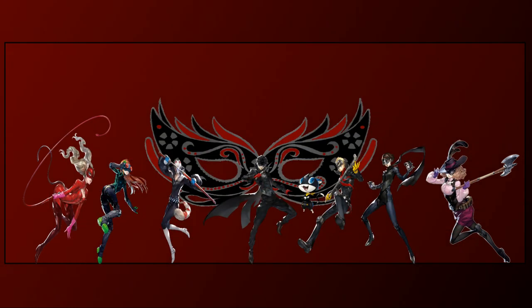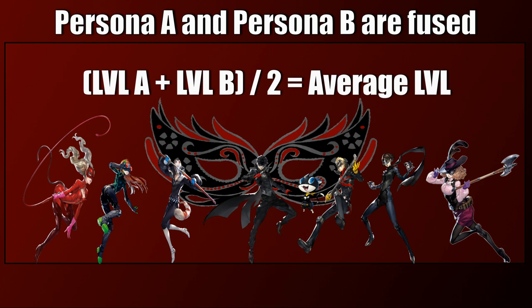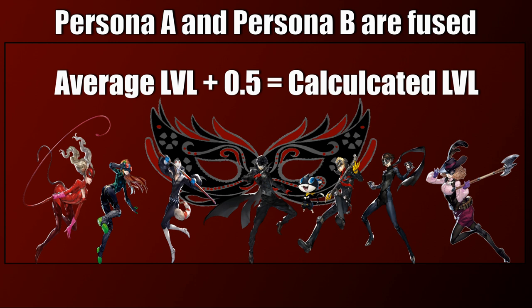Now let's figure out which specific Persona you will obtain from the fusion. Take the current level of each Persona used during the fusion and calculate the average of the two levels. Then add 0.5 to that average to obtain the level that will be used to determine the result — we will call it the calculated level.